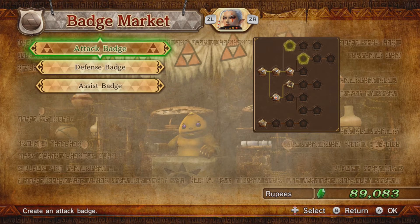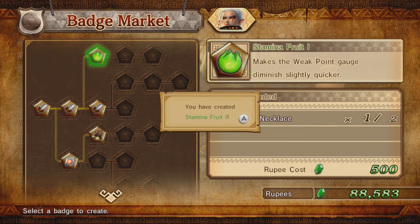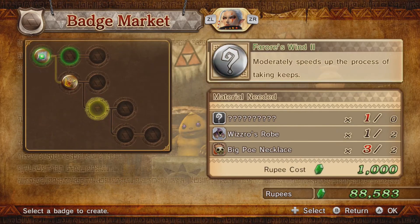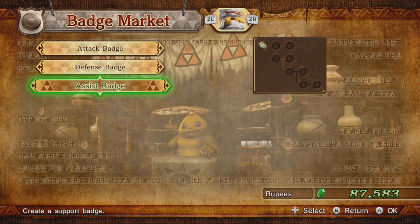Oh, I think that was it for him. Oh, I can give her some new attack stuff because it required Big Poe Necklace. And Big Poe Necklace. Anything else? Oh, I can give her another assist badge — the Hawkeye. That was the last of the Big Poe Necklace.